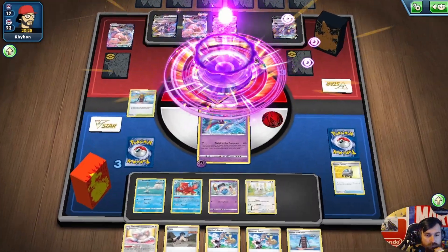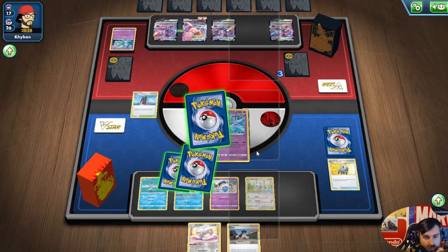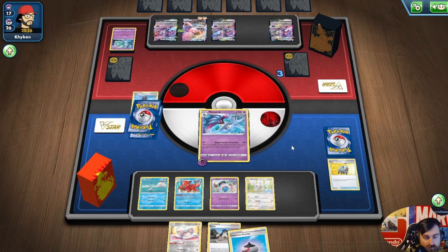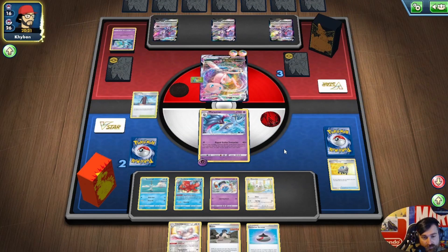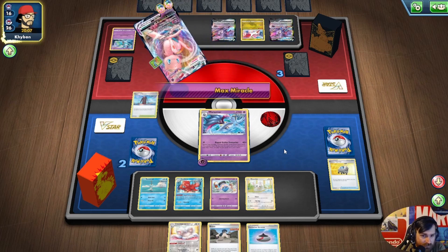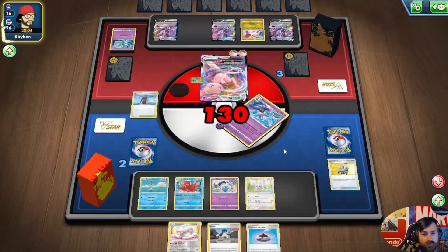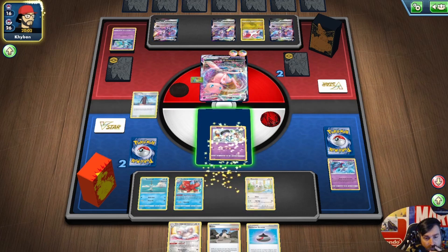We'll take the big one-prize, and we have two prizes left. He has one attacker left and has to take three prizes. The bad thing is he can always Psycho Jump — he can play down a Mew and start Psycho Jumping to keep me from knocking him out. The downside to that is if he doesn't promote the one-prizer and promotes a two-prizer instead, I now have to hit 320 damage.